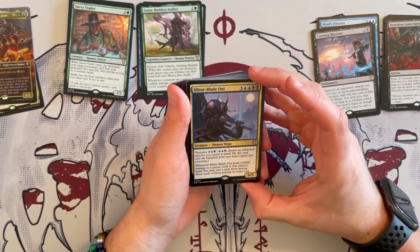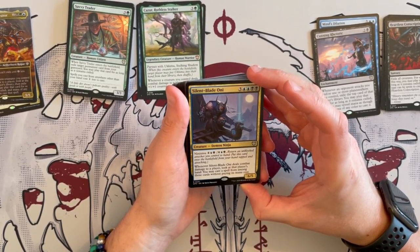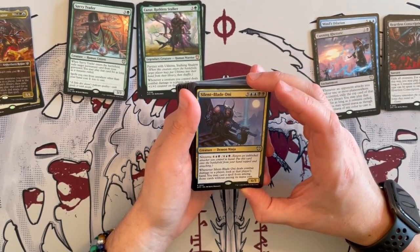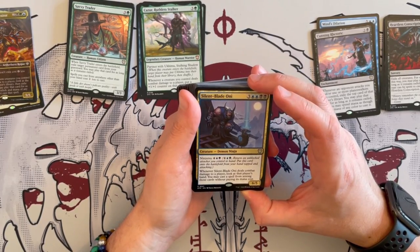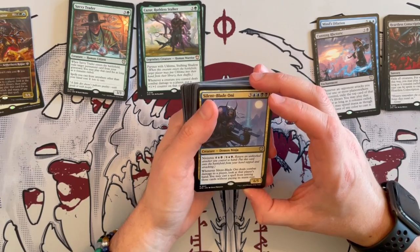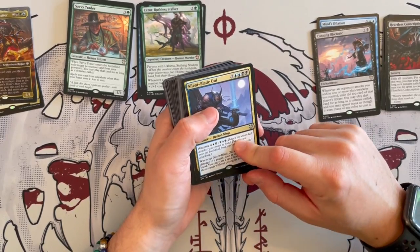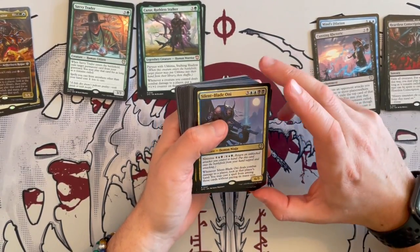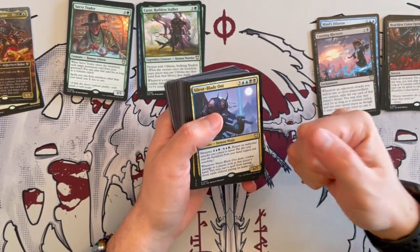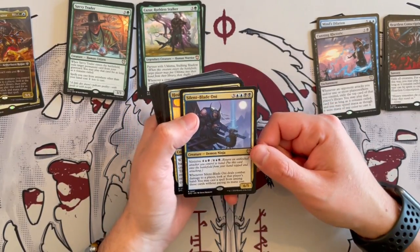Silent Blade Oni is a Demon Ninja that costs 7, but you can Ninjutsu it in for 6 — same mana in either case. Whenever it deals combat damage to a player, look at that player's hand. You may cast a spell from among them without paying its mana cost. More of the same of what it wants to do, very annoying, very strong. Now you're playing from their hands. If there's a way to continuously deal damage once it's in play — give it flying or make it unblockable — then yes, this thing is going to be really annoying.